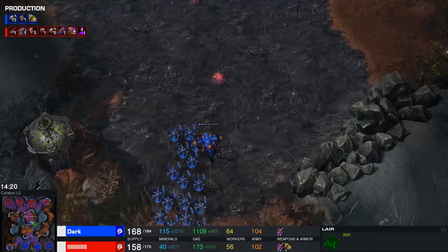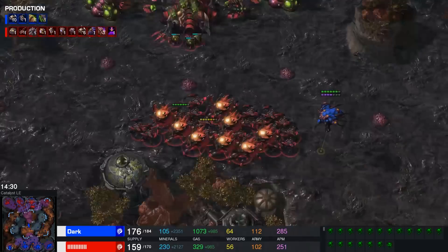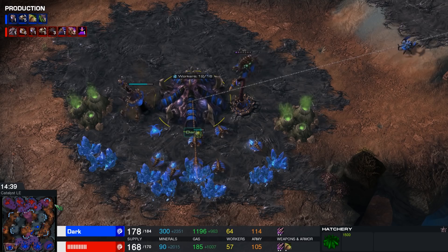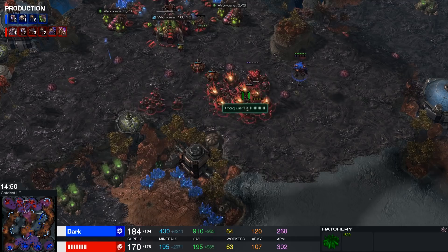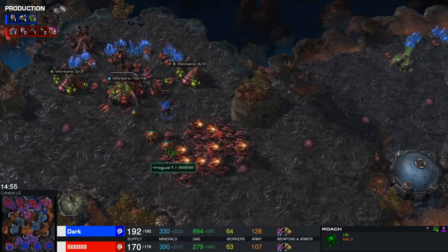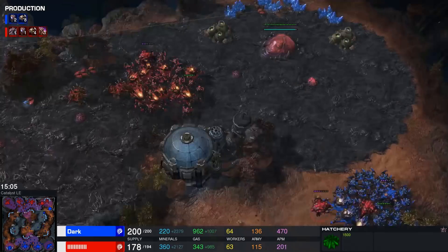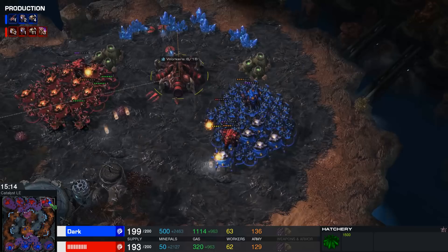Does Dark know about the Lurker Den? No, he doesn't. I think he would have played this a little differently if he knew his opponent was already switching. Fourth base now reacquired in the top right. In the bottom left, it's already mining. Two Spinecrawlers from Dark simultaneously burrowing down on the low ground — he'll hold that base comfortably. There's a big push moving across now. Supply-wise, Dark is ahead with a very menacing force. He's going Roach Ravager against another player who's also going Roach Ravager, but there are a couple of Lurkers waiting for the engagement. Roaches now moving into the third base location and a whole lot of units going after the fourth base.